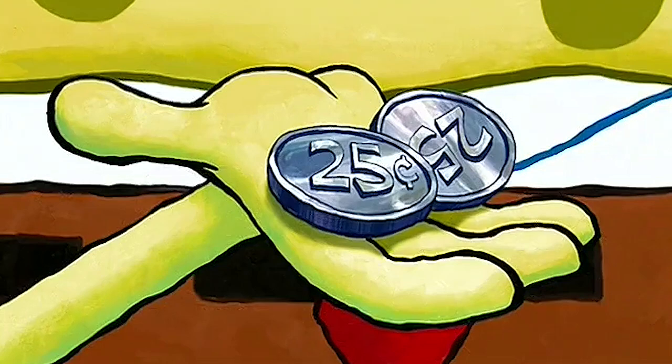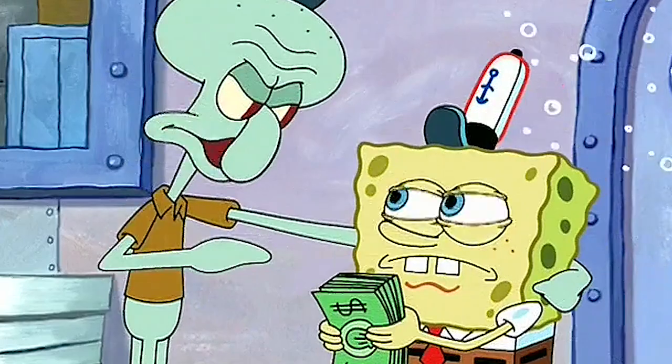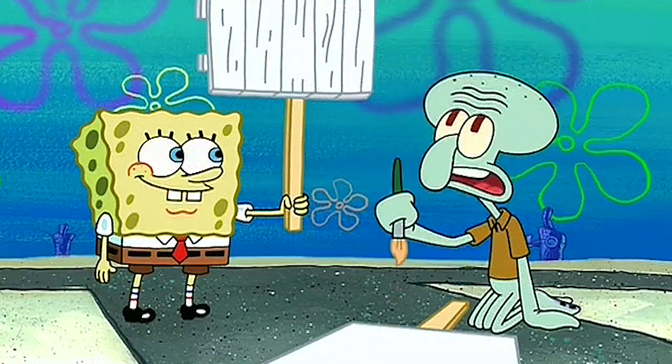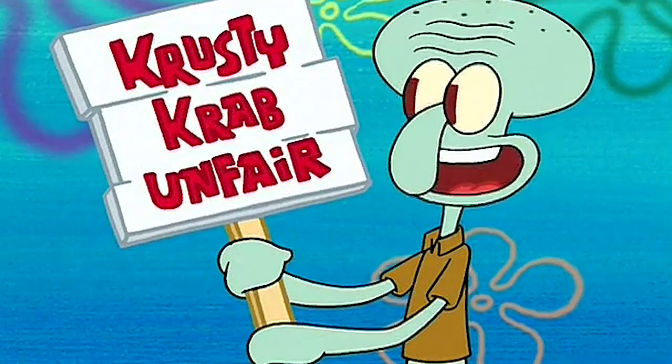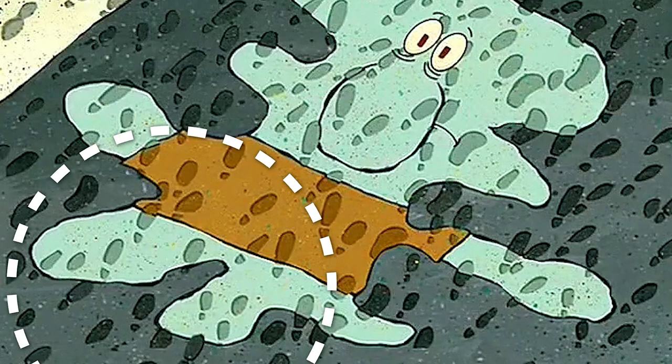In the episode Squid on Strike, Mr. Krabs begins to abuse his power a little bit, and this upsets Squidward so much that he decides to quit his job at the oppressive establishment and goes on strike. Being the good friend that he is, SpongeBob joins him, and this only makes things worse, as SpongeBob isn't a very good strike partner — he doesn't even really understand what a strike is and is only doing it so Squidward likes him. Now during this scene, where Squidward gets run over by a very hungry crowd, he's drawn with only three legs, when he's actually supposed to have four — because, you know, he's a squid.